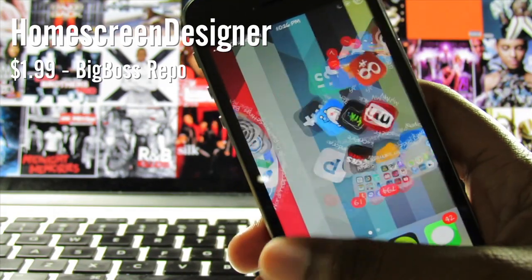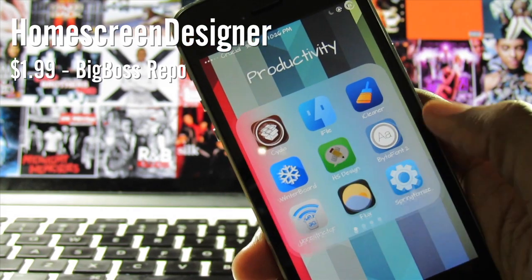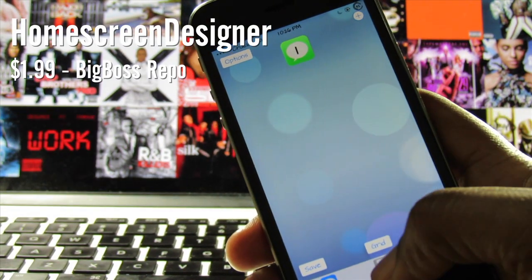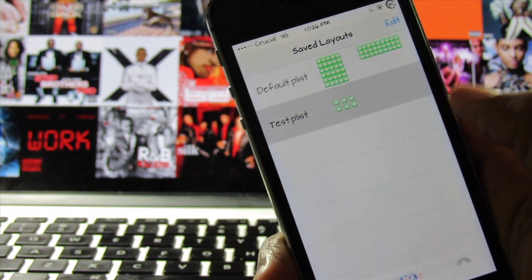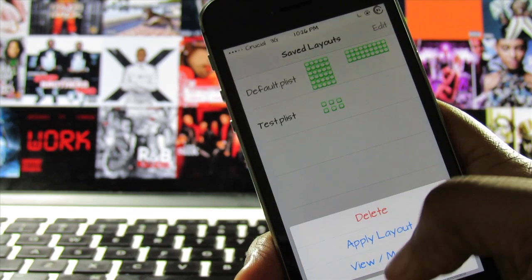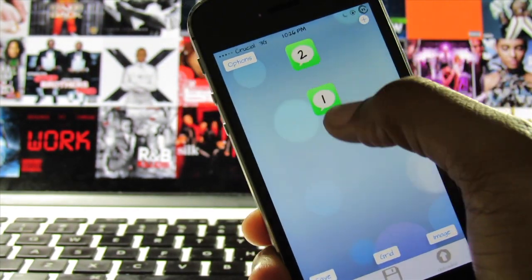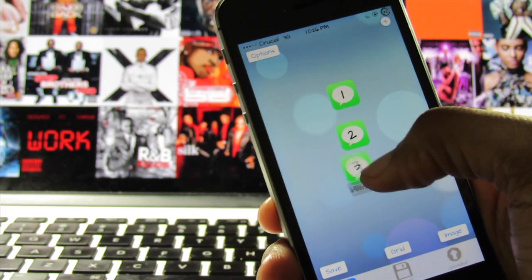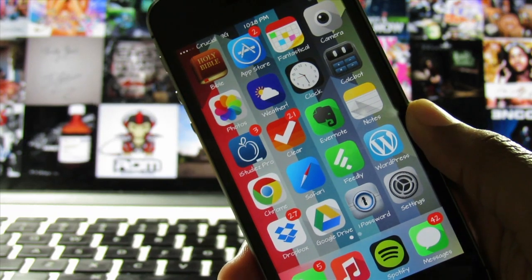The last and final tweak on the list for the month of January is Home Screen Designer. Home Screen Designer allows you to fully customize the layout of your device. You can choose what design you want your apps to appear in and you can also download layouts from other users. This tweak is similar to Iconoclasm Layout Maker and it's definitely worth downloading if you don't download anything else on this list. You can pick Home Screen Designer up for $1.99 on the Big Boss Repo.